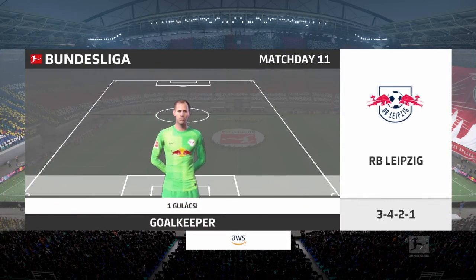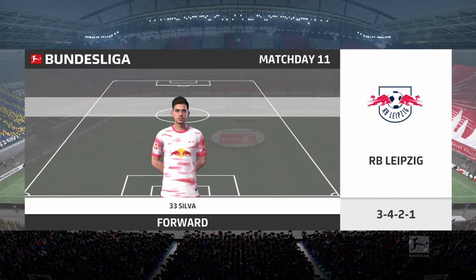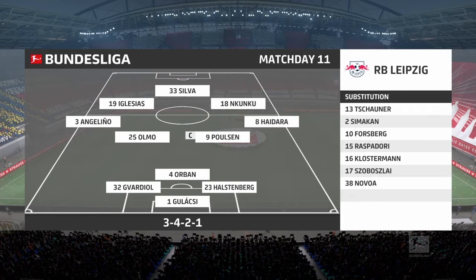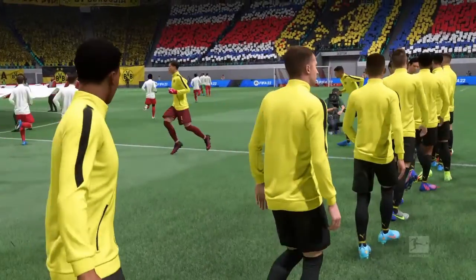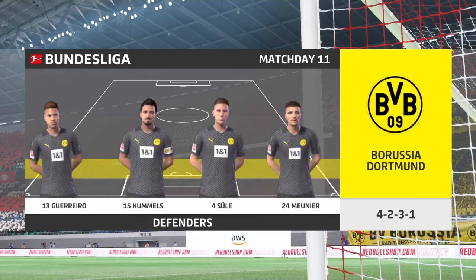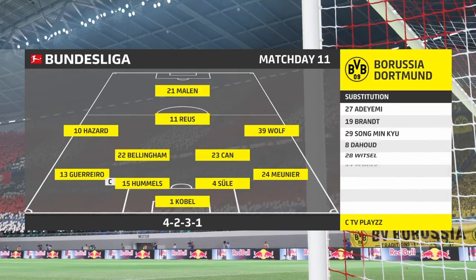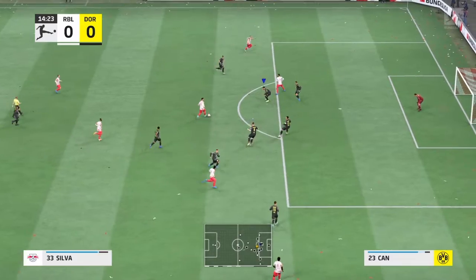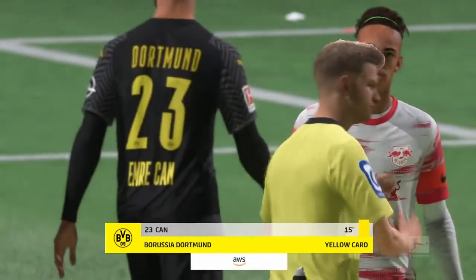Let's have a look at the starting eleven for Leipzig. Peter Gulacci is the goalkeeper of choice. Marcel Halstenberg starts with Willi Orban in central defence. As for the attack, well it has a bold look about it, with three forwards listed from the beginning. Introducing the Borussia Dortmund side — Mats Hummels starts alongside Niklas Süle at the back. The idea is to have just the one striker up there, trying to pose problems for the opposition. I think we can expect goals — most teams have really struggled to keep them at bay.